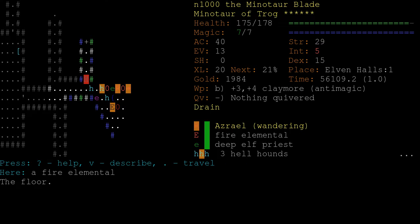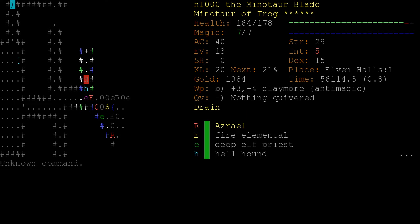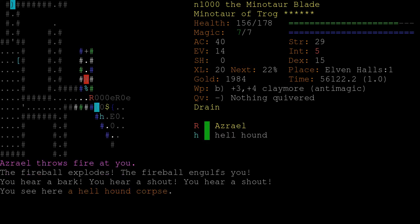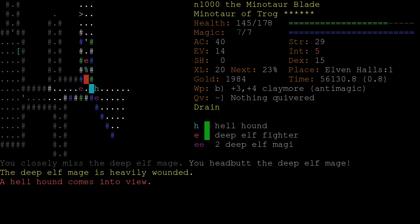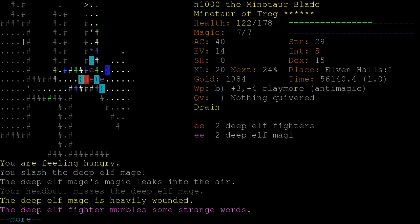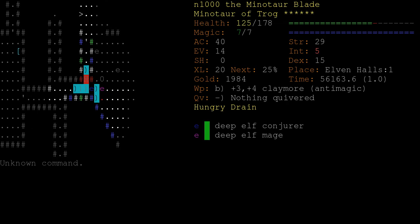Azrael - now that's a nasty unique. He's a fire elemental type guy. He also has Hellfire, which is a dangerous AC-ignoring attack, and he's far away. I don't want to be walking back into unknown territory. He does throw fireballs as well as Hellfire, but because of these other Elves, I don't want to have cold vulnerability. Got him. That was kind of a nasty situation because of the combination of all those Elves and Azrael who can do a lot of damage, but we're okay.